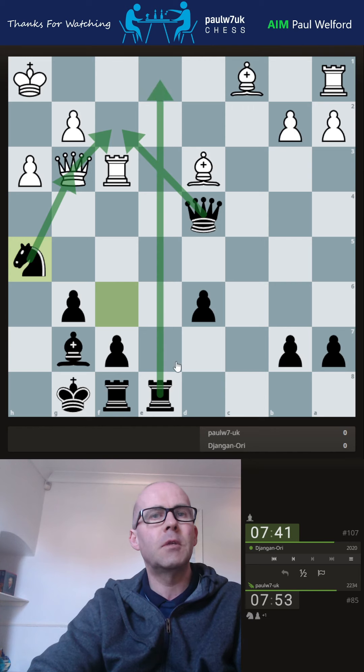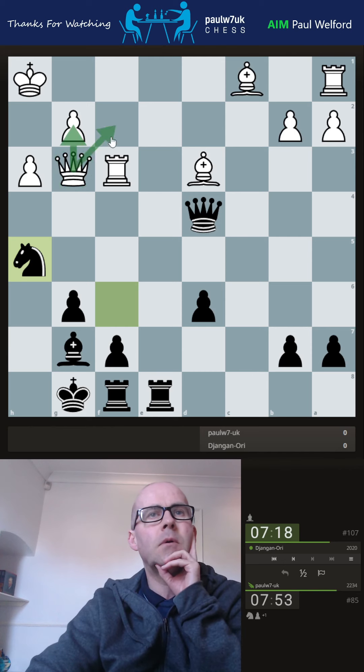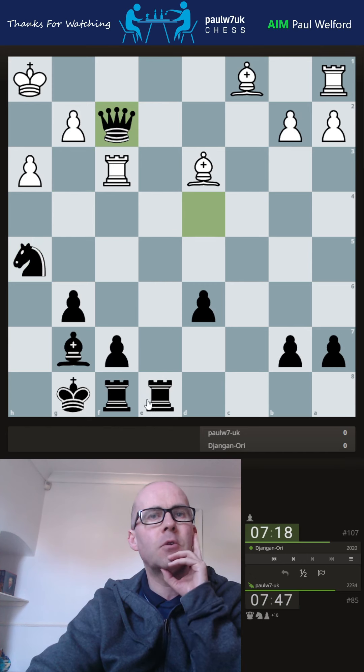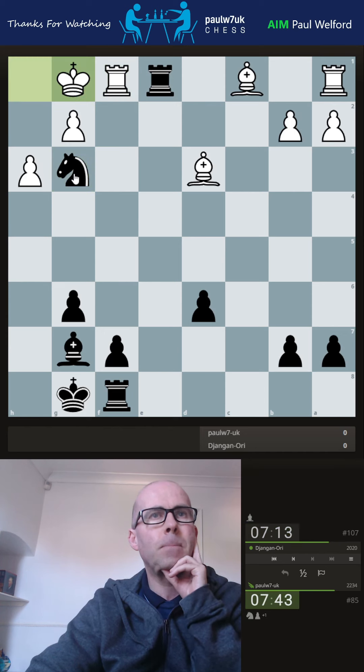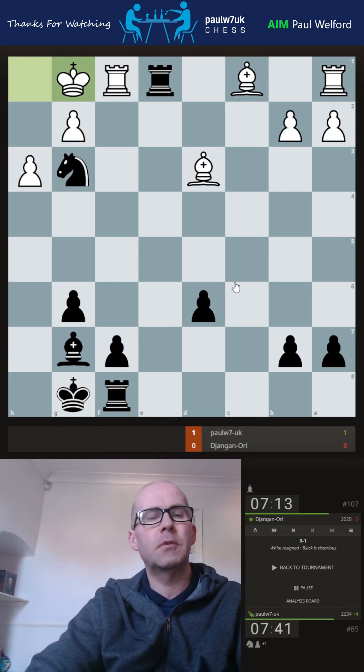If the queen wanders off, then obviously there's a dangerous back-rank check potential. Actually, it's dangerous anyway — queen back, trade, trade, check. He's going to have to block, then there's a potential for a check as well. I think I just trade and check. I've got the rook to double up, I've got the pawn push — he's missed the knight check. Yeah, it's just game over. Amateur games are never actually over — oh, it does resign actually. Yeah, it does resign. That's a good win!